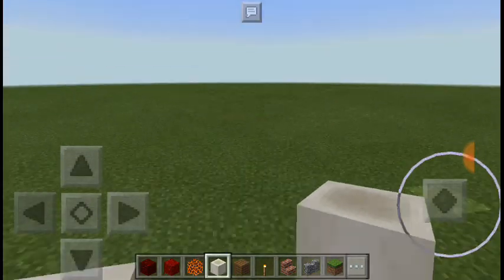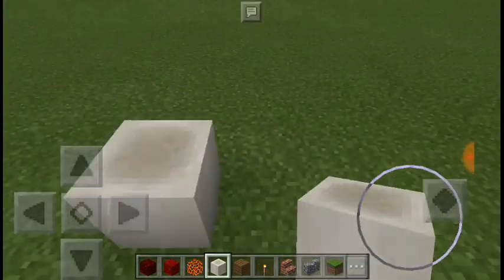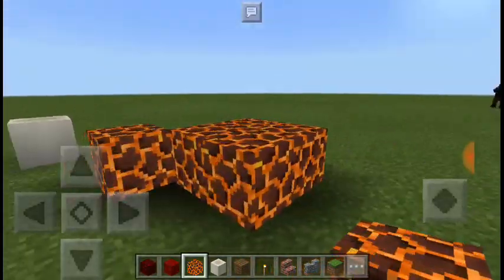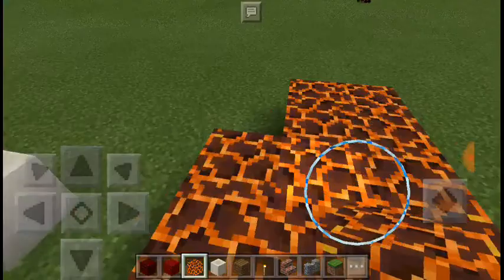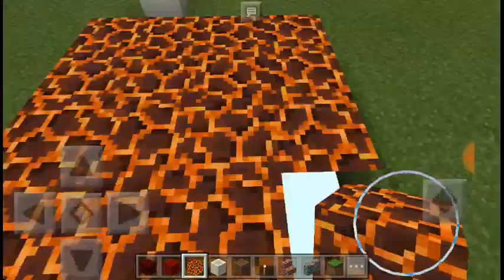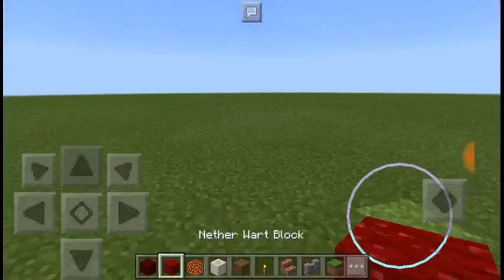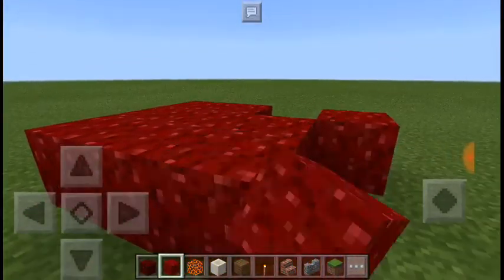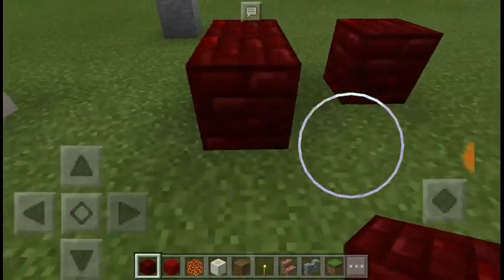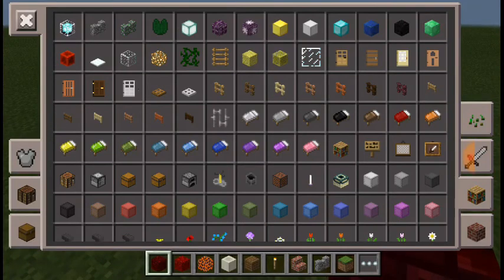You can find bone block in sand. We have a magma block which is very cool too, because if you walk on that you're going to get damage. And we have a nether wart block which is cool because you can craft it with nether wart. We have red nether brick which you can find in nether fortress. I'm going to show you how to craft this.